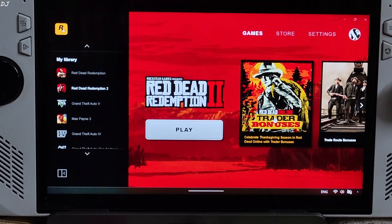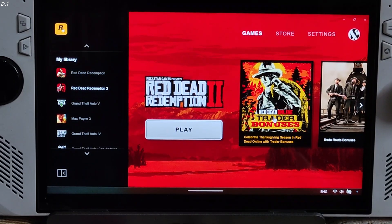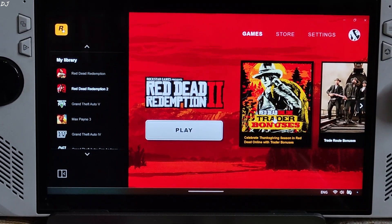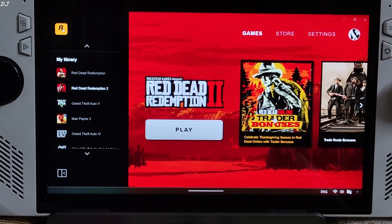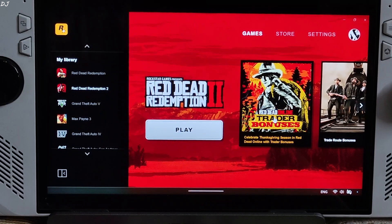LSFG is a universal frame generator included with a paid application called Lossless Scaling, which sells on Steam for around 7 US dollars. The OptiScaler mod is free — you can use it to enable FSR 3.1.2 upscaler and frame generation; I've already shown you the process and will drop the video link in the description. AFMF2 is AMD's driver-level implementation of frame generation and can be enabled from Adrenaline software.